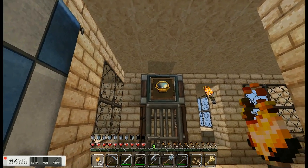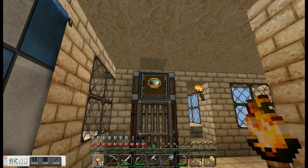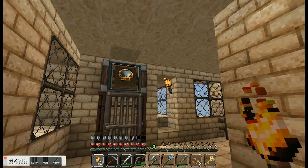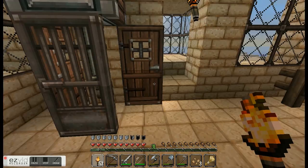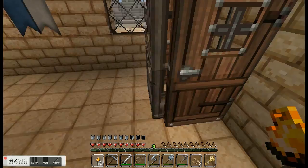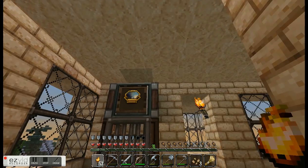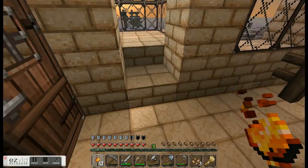A new feature of 1.4 are these item frames that you can display items in. They're pretty awesome — it takes 8 sticks and a piece of leather in the center, and then you just place an item in there to display it. Over here are some trapdoors and an actual door. In here is an iron bar and a lever for the pendulum, so when you're standing here it looks almost like a pendulum. And there's an iron block behind that as well.